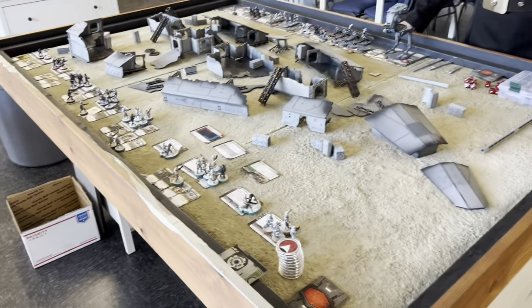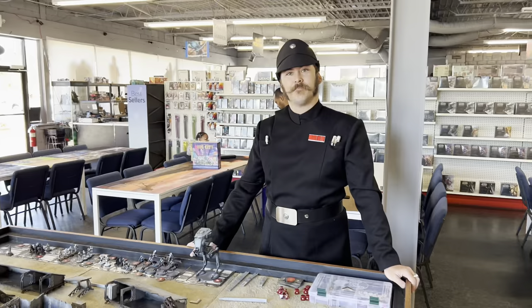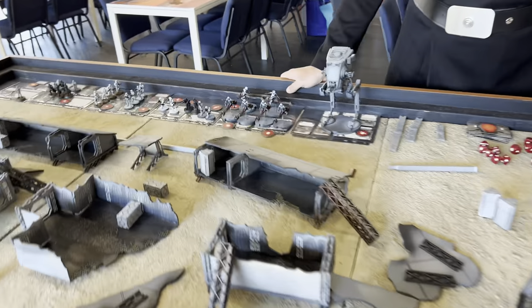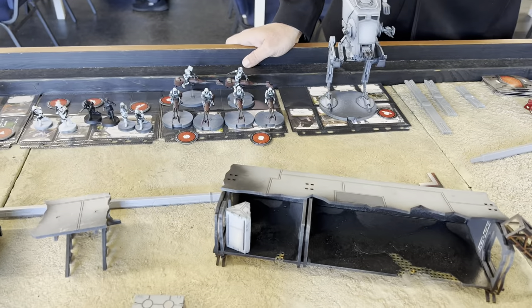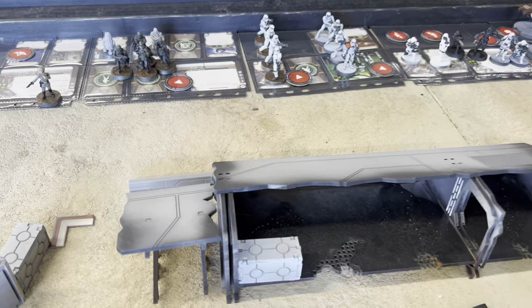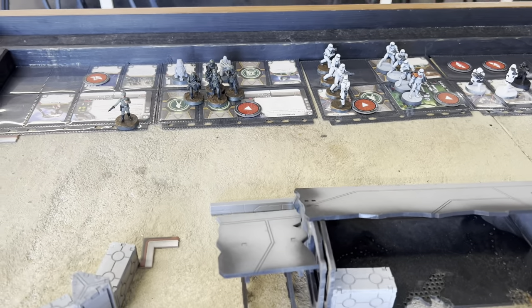I'm playing down at FLGS Orlando. We're playing against an actual Imperial - Sean - who is coming in true Imperial form. He's got triple bikes and an AT-ST, as well as an Imperial officer and one order of snow troopers that are actually mud troopers.